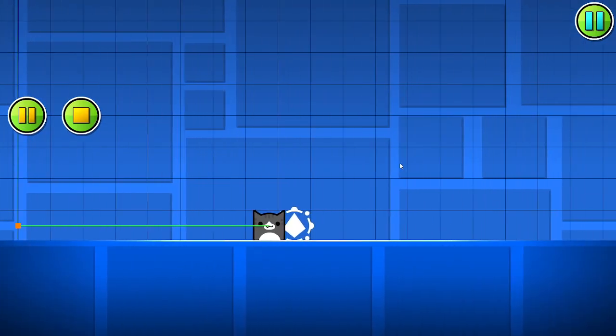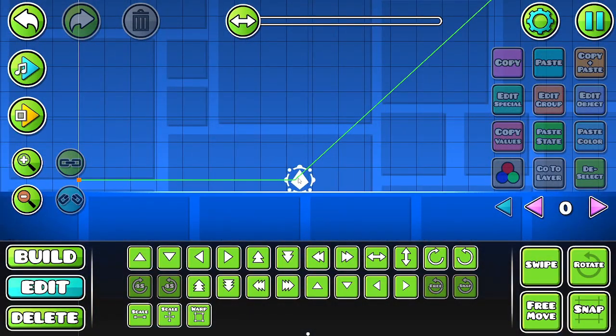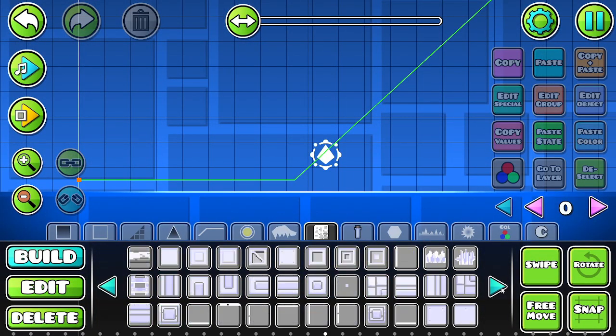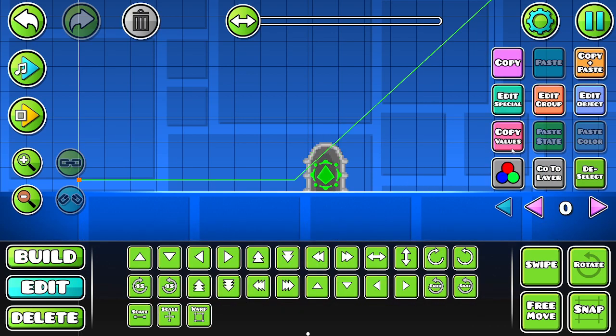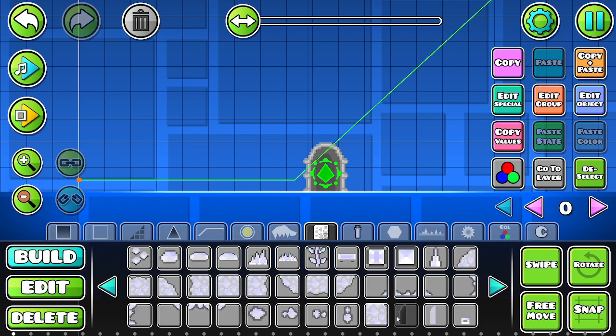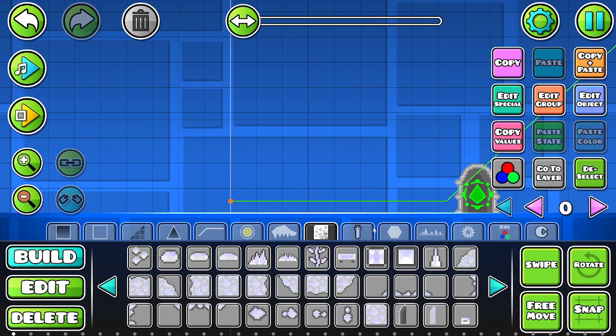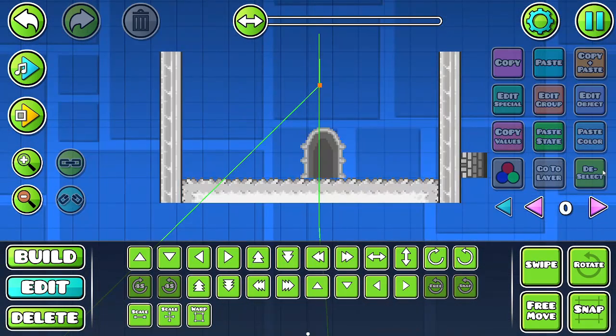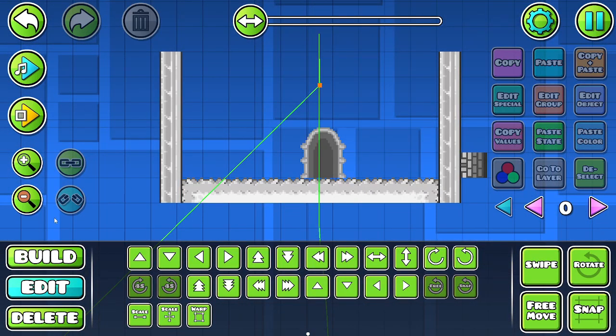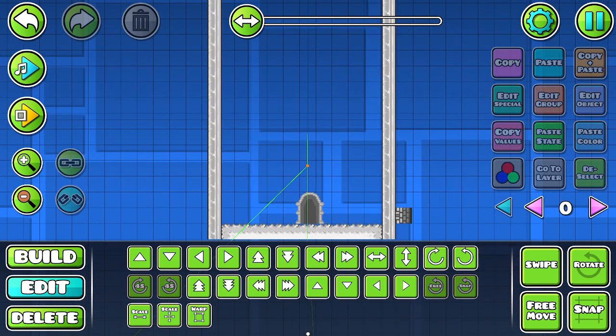Now I don't think these blocks are solid — they are not. I do want a door. Where is the door texture? And then we give this group one, and make group one invisible. Naturally. I have made the tower.